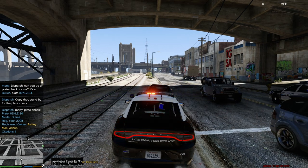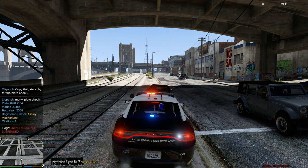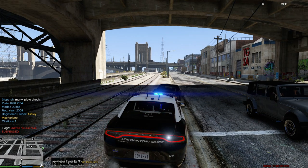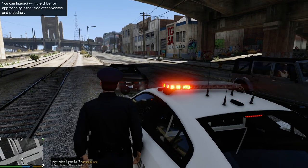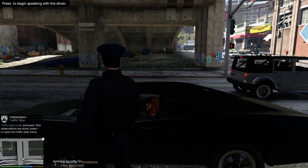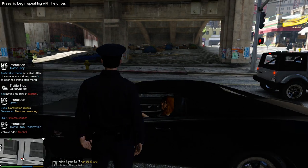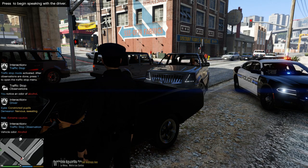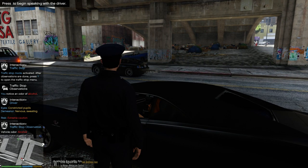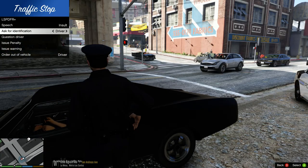Target vehicle license plate 8-8-8-2 King Lincoln Zebra 1-3-4 — a traffic felony, pursuit with caution. Alright, let's get out and talk to them. Hello, how's it going? I'm with the Los Santos Police Department. You know why I stopped you? Our operator said you had a suspended license. Let me get some information from you.